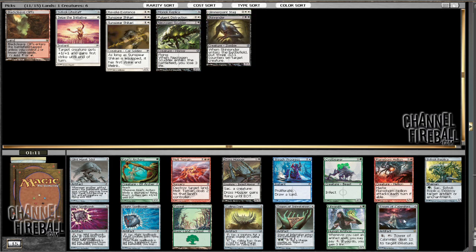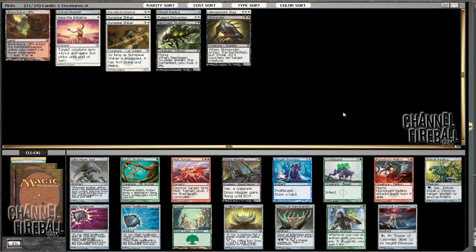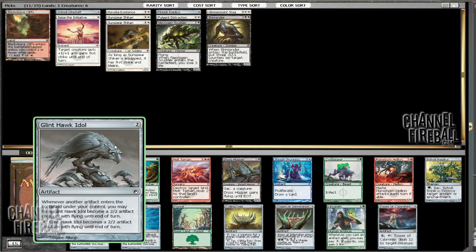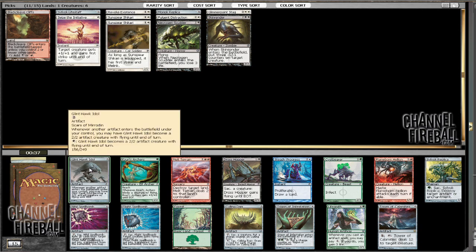Even though I think there'll be creatures that cost under 12, I don't want to take that. I think that card's fine in a deck with a ton of mirrors or something like that — it's definitely a powerful ability. This pack has nothing really exciting for us. I guess Glint Hawk Idol is the most aggressive card in the pack and it's the best one for our colors, so I guess we're just going to force that. I don't really know how good that card is yet.